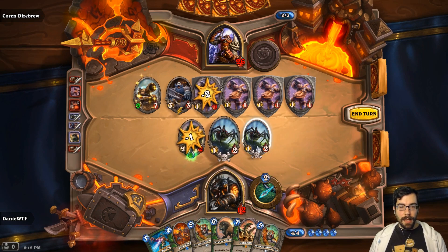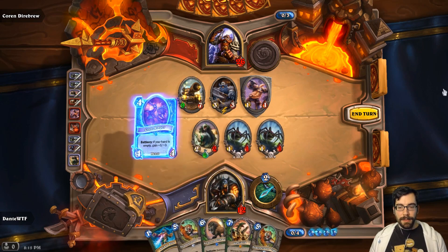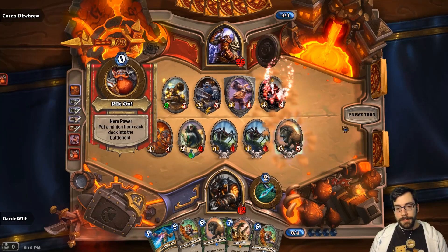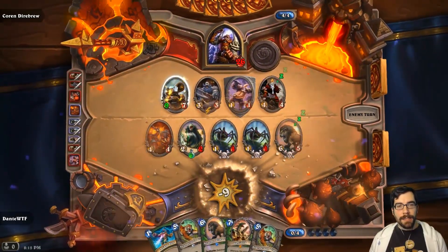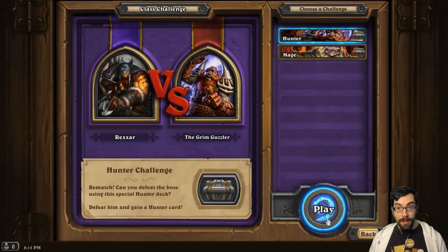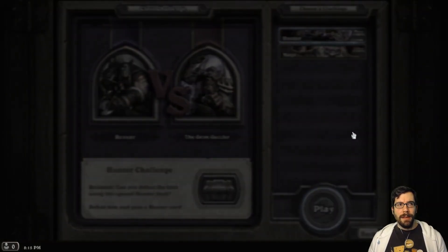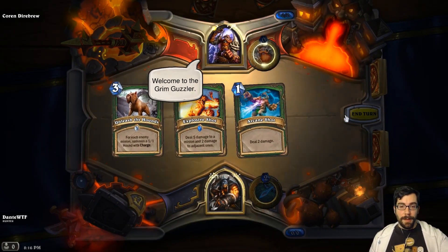That was really messed up, I can't do anything. But I want a rematch. Let's see what happens — look at that, four turns because he got that stupid Force-Tank MAX and buffed it like a jerk. I am not going out like that. I couldn't have played that any differently except for the starting hand. I forgot about the hero power but I don't know if I would have kept any of those anyway. That was just unlucky.